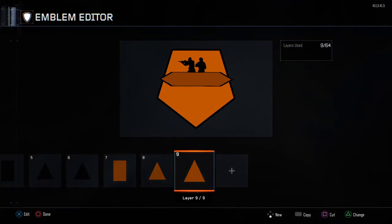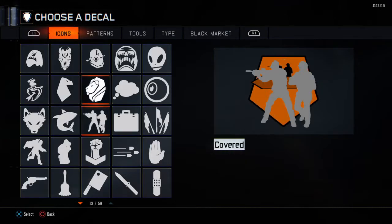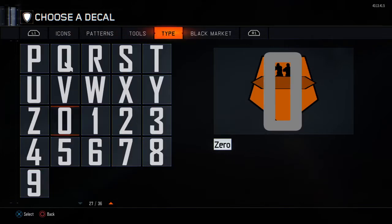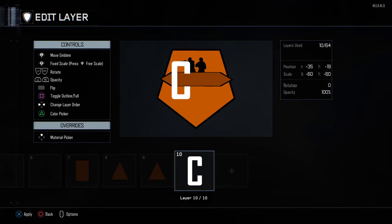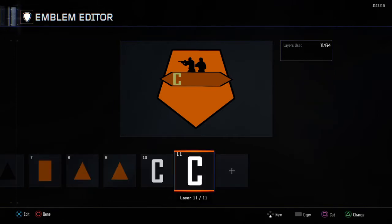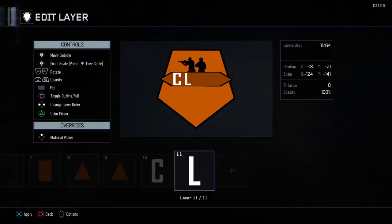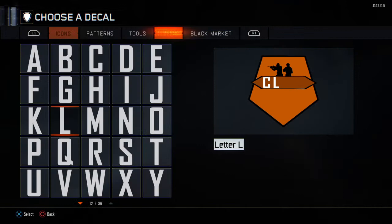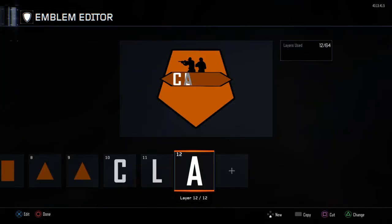Once you have that, which looks pretty cool, you just want to add your clan name. Put 'clan' for example. Once you have your first letter, make it bigger, then copy paste and make it a different color. Copy paste again — that makes a pretty good 'E'.